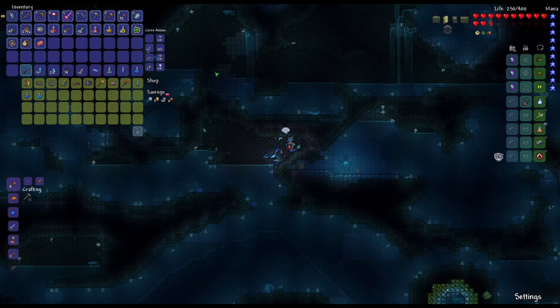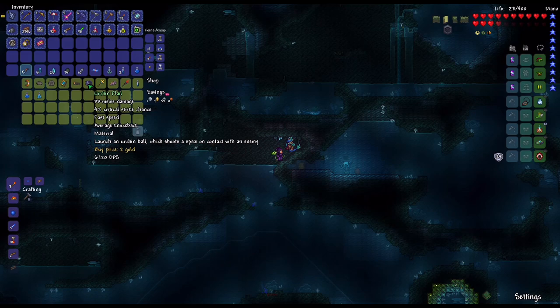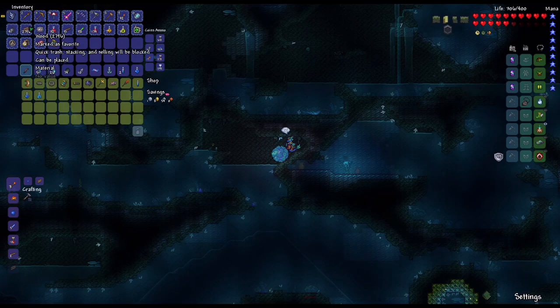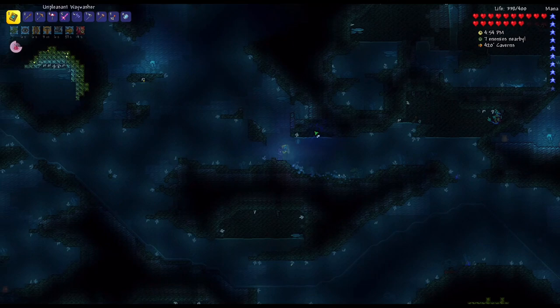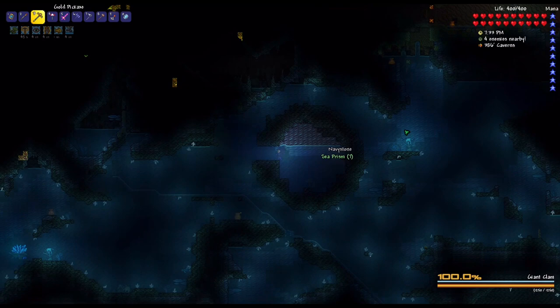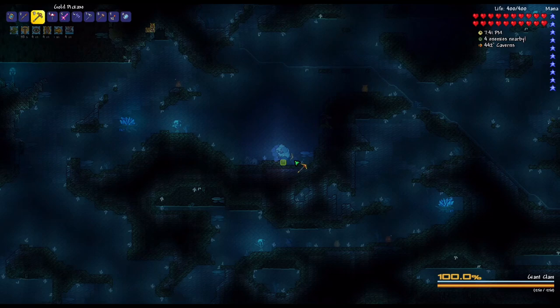The boss dropped some stuff I'll go through later. I'll buy a gills potion since I'm almost out. I got a Way Washer - I'll use that for now, though I don't know how good it'll be. I also just installed Vein Miner. Also - I just realized I can use the Way Washer accessory as a substitute for a gills potion. I'm a bit slow sometimes.